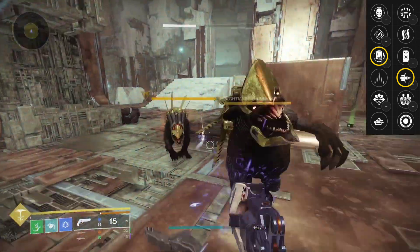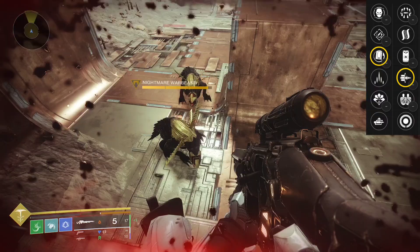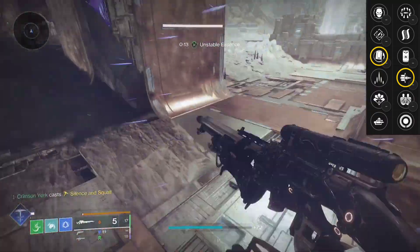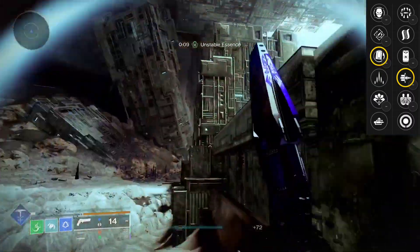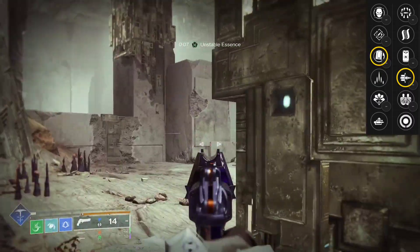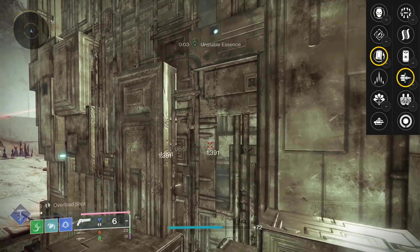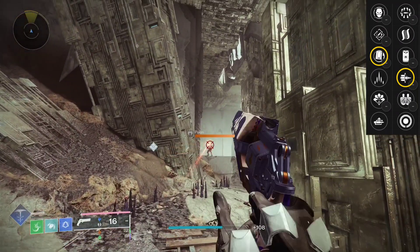For the main damage perks we have Firing Line, Bait and Switch, Reservoir Burst, and Surrounded. There are going to be people saying Envious Surrounded or Rewind Surrounded. Sure, if you can keep that proc permanently that is the best roll, but it's no better than Briar's Contempt or Doomed Petitioner, which are both craftable. Surrounded is the highest damaging perk at 47%, but it's very situational.